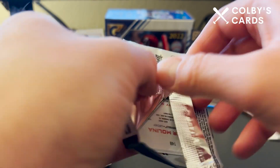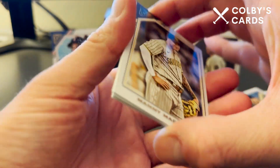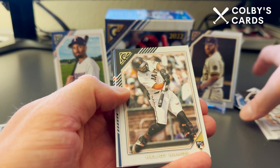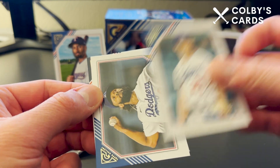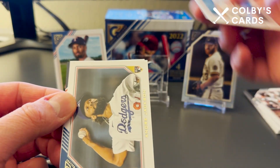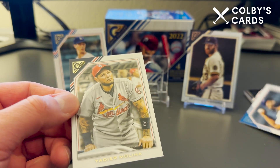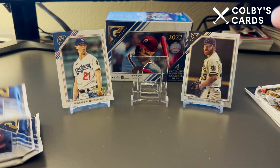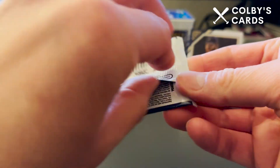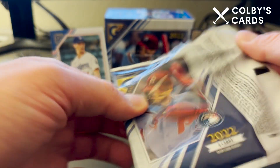Not expecting autographs but would love a numbered card. We have Manny Machado on the first card, then Heliot Ramos — a nice rookie for the Giants — Walker Buehler on the artist proof, Andre Jackson rookie card for the Dodgers, and Yadier Molina to close out the pack. He kind of looks sad in the picture, but it's a nice card given this being his last year.